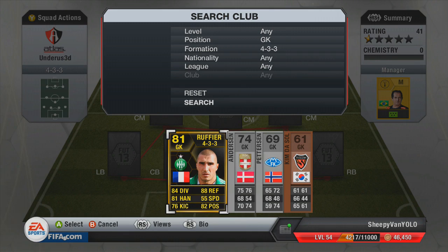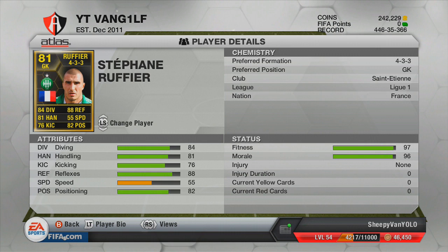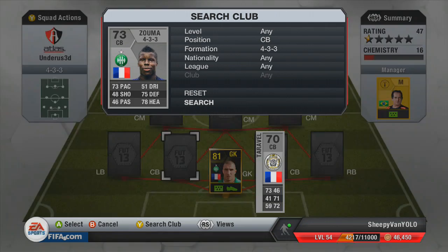In goal we decided to go for Ruffier, the in-form goalkeeper who plays for Saint Etienne. He was a very hit and miss goalkeeper — I didn't enjoy him too much. He let three very easily saveable goals; if I had someone like Mandander in goal he would have saved them. That said, his stats do actually look quite good, so I don't know if he just had a shocker for me.